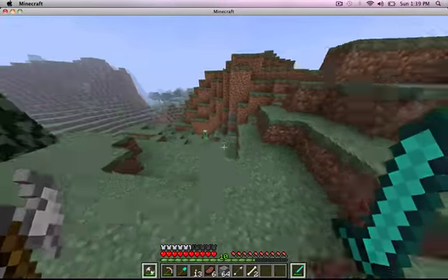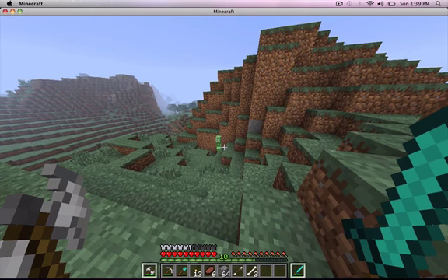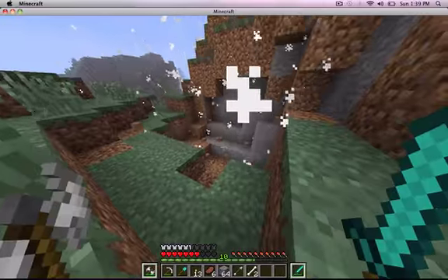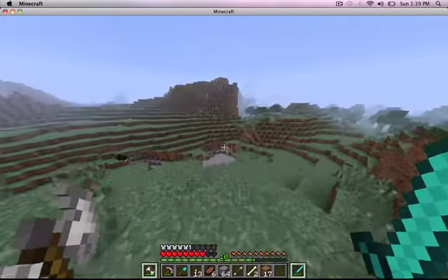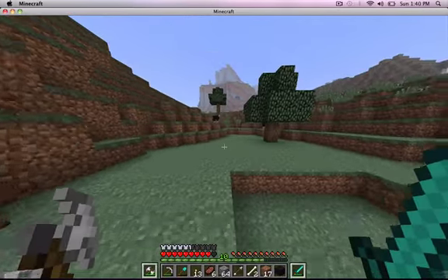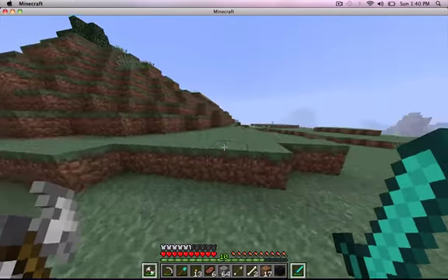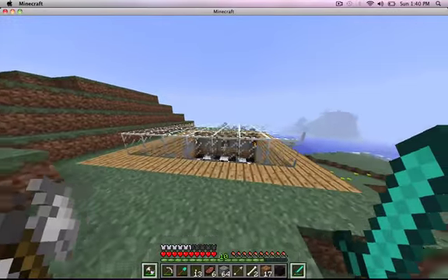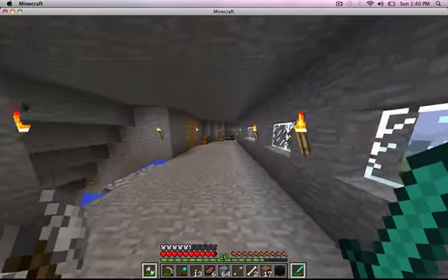I'll show you on the creeper. Right mouse button lets you control the thing in your left hand, and then this other one is your regular attack. The war axe looks cooler. So you basically just go at them and tear them up. It's pretty effective. I think all the diamond weapons do about two and a half to three and a half hearts per hit of damage, which is basically the same as the swords, maybe.